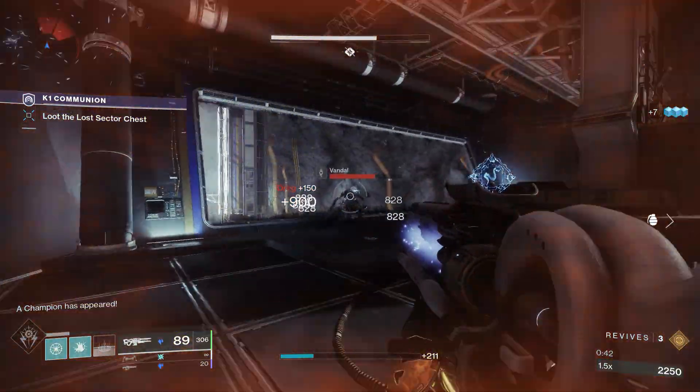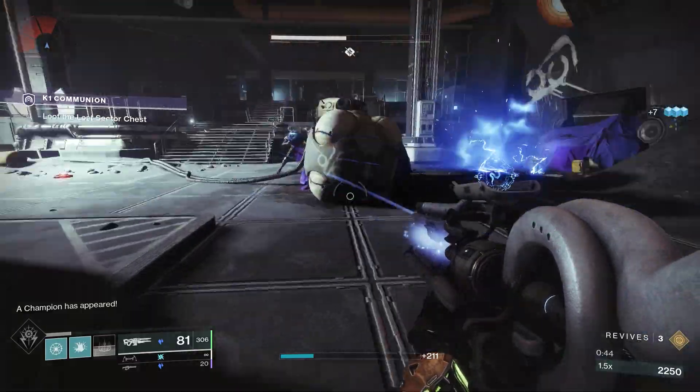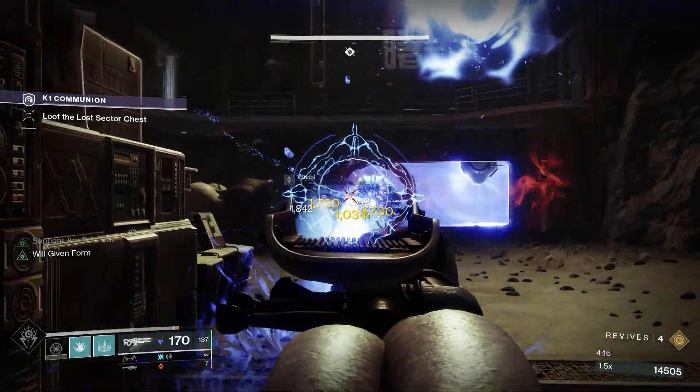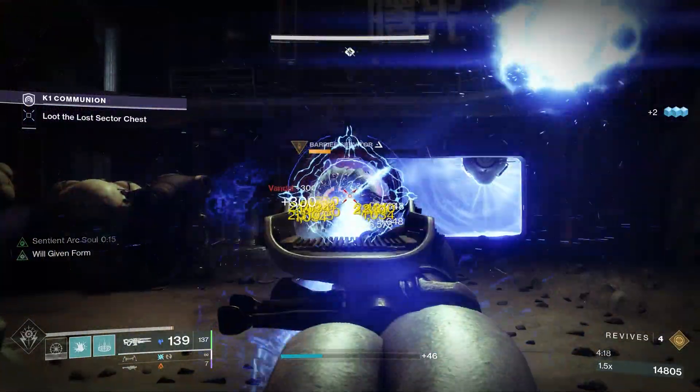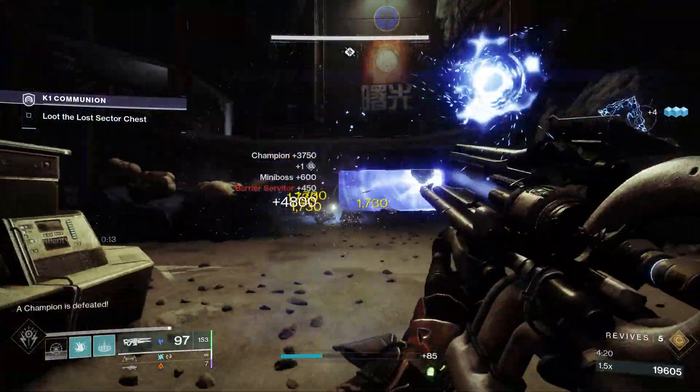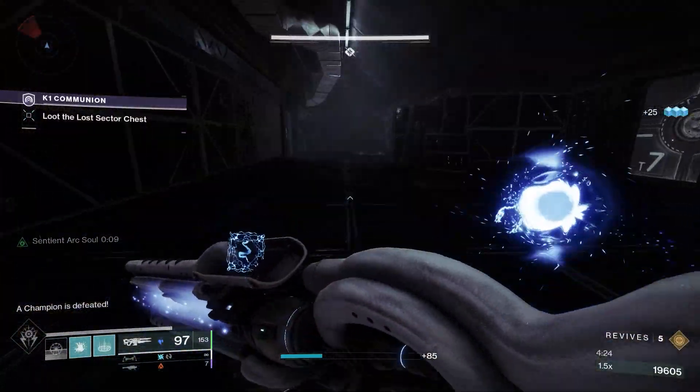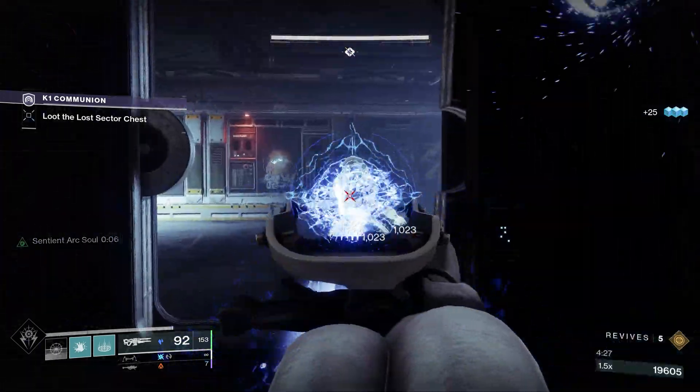It does some serious damage — look at that. This is a lost sector clip. The best thing about it as well: if you use your Ager's Scepter catalyst, 'Will Given Form', it does apply stasis, so the arc souls attacking after that are also proccing the Focusing Lens if you use the Ager's Scepter catalyst on them. Really good.